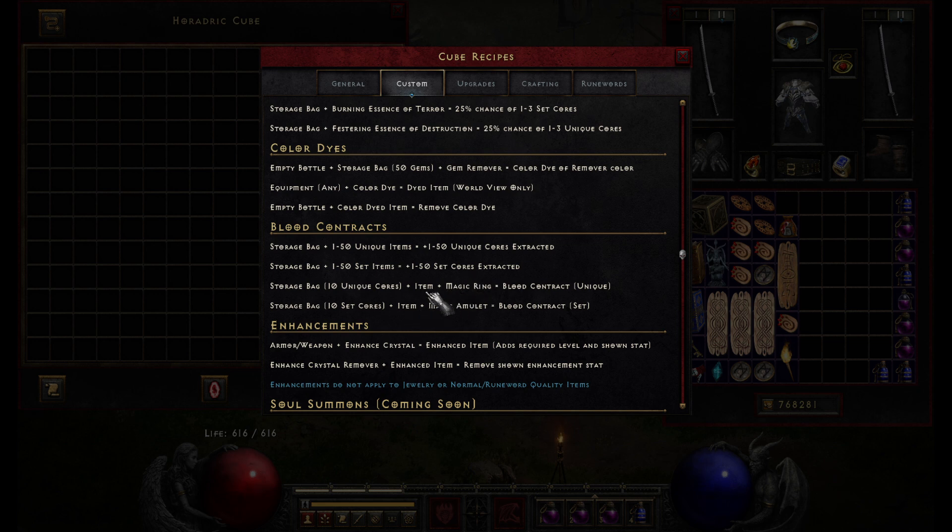You can combine those cores with the item type you'd like — so let's say a weapon, armor, jewelry — and then either a magic ring or a magic amulet depending on whether you want a unique or a set item. As with a lot of things in this mod, we'll be adding more items and things will evolve over time, but as of this update this is how it will function.